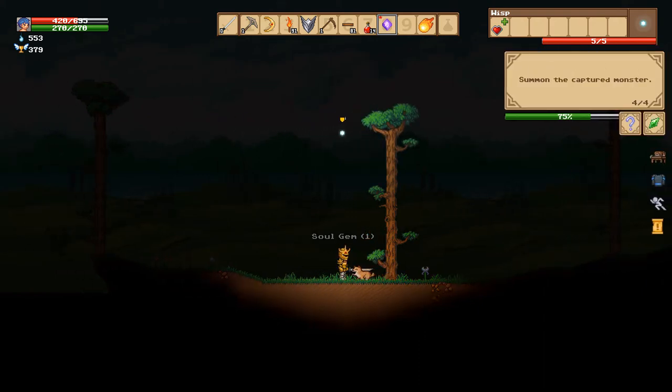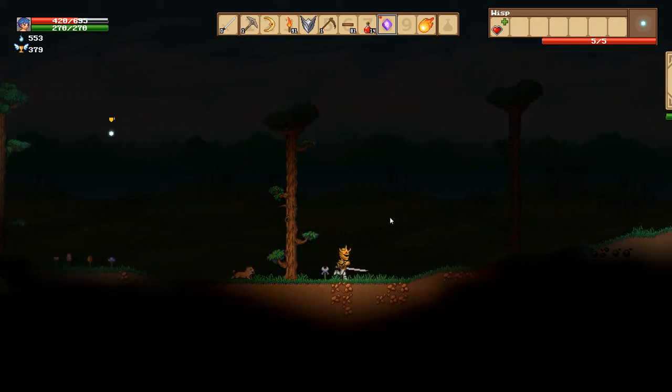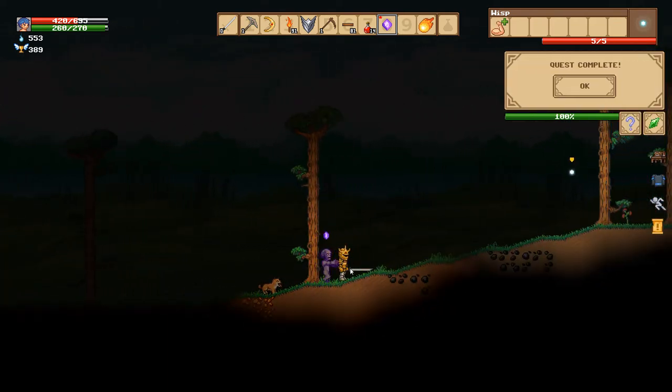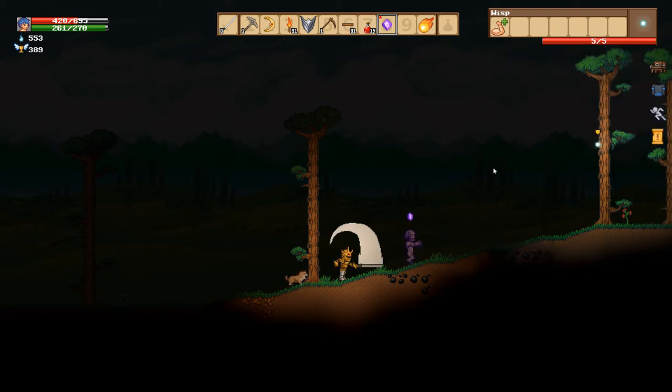Got him! Okay. Summon the captured monster. All right, so let's... we just throw the gem on the ground and there is our monster.